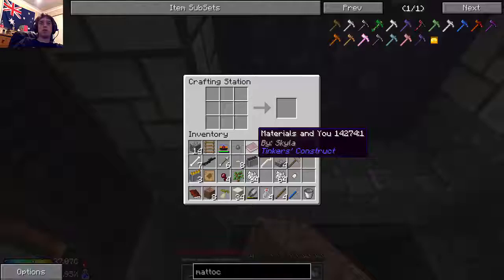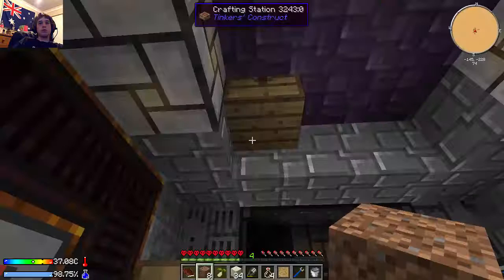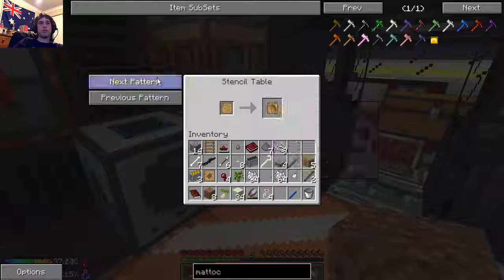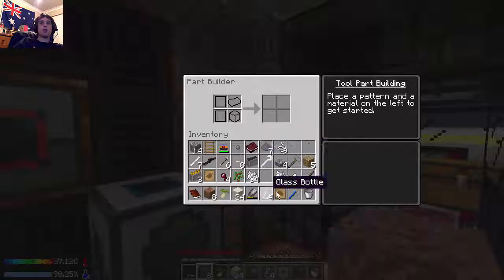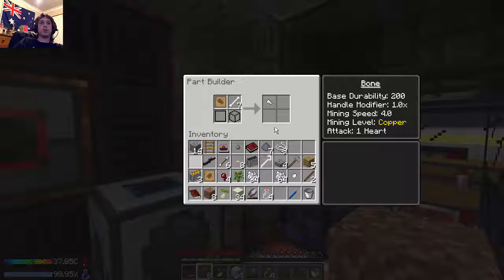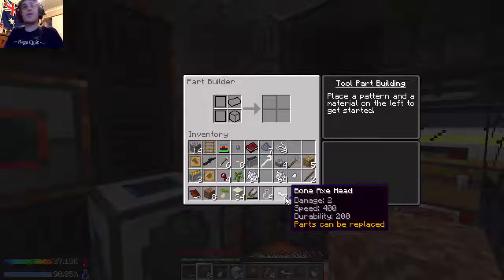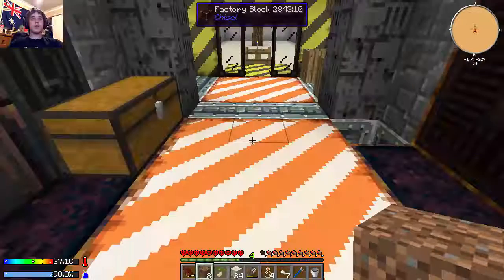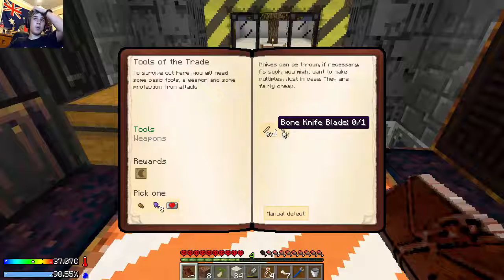All right so I've got to make another pattern, put the pattern in here. Is that the axe head? Yes that's the axe head. Open this, put that in there, put a bone in there. Fuck, I made seven of the bastards - I didn't want to make seven of them, that's why all my bones are gone now.